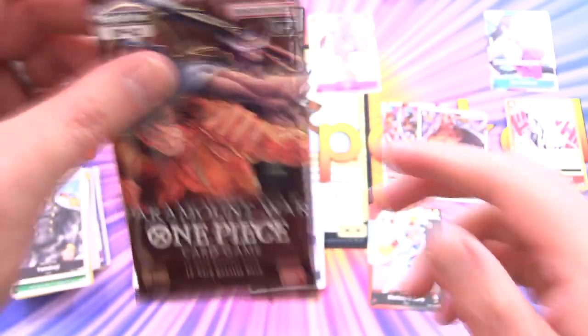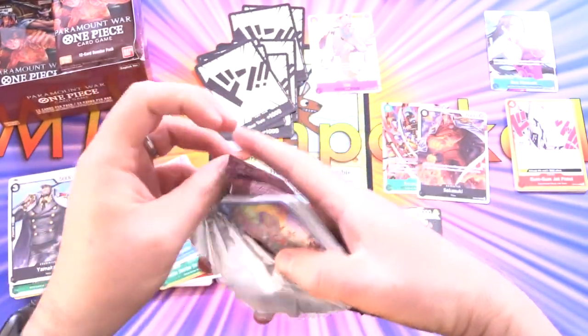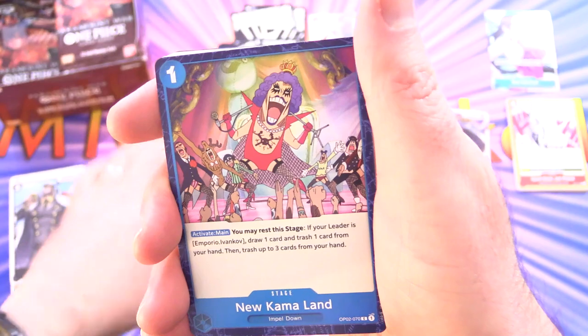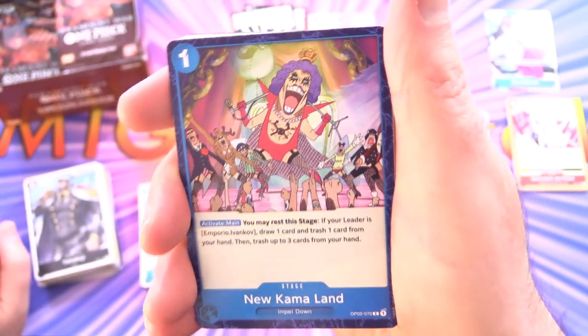The big hit in this set — there are three variations of Ace, one of which is a Manga Alternate Art version. If we get one of those, it will basically pay for probably this box and then some. We'll see how the pricing shakes out.